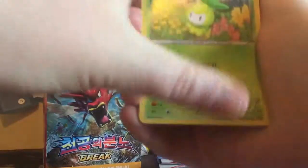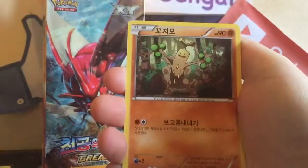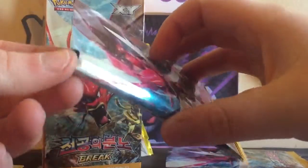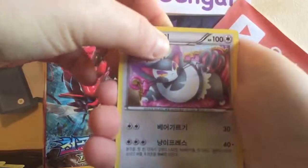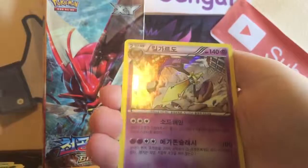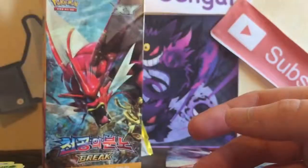Next pack: a Pelipper, a Ducklett, a Heatmor, a Sudowoodo, and a Pangoro — I think that's just an uncommon. There are two packs after this one. All we've hit was three holos and a BREAK, which is pretty good — that's a pretty good ratio. Then we have a Purugly, a Chikorita, a Froakie, a Lilligant, and an Aegislash holo. This box is full of holos but it still has a pretty good card variety as well.